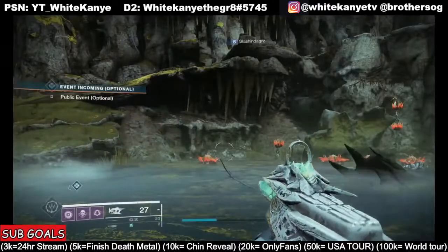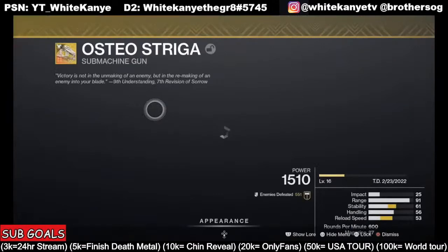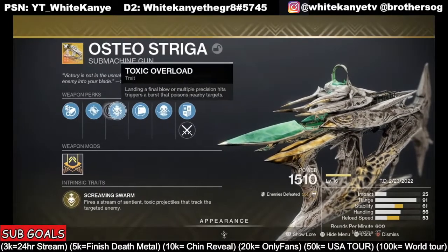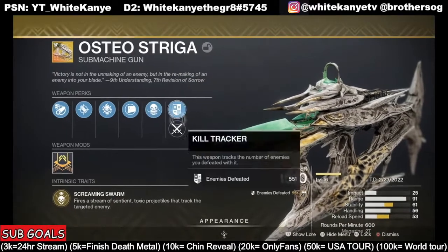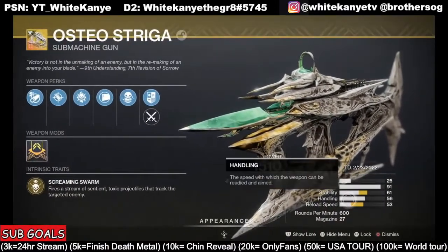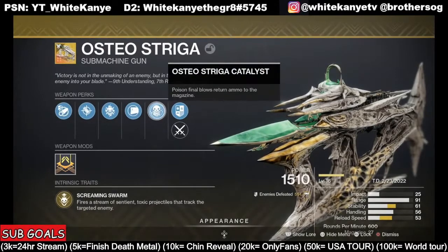Now we're going to go back to the Osteo Striga, because I want to talk about how to get the Catalyst and a tip about it as well. You can craft the rolls on the Osteo Striga. However, once you craft the Catalyst for this weapon, you get stability, reload speed, and bullets reloaded into the magazine through kills. The issue is you're going to have to spend a bunch of materials — it's three alloys and you have to be level 10.